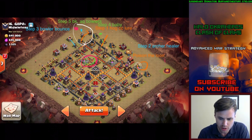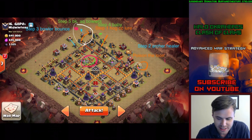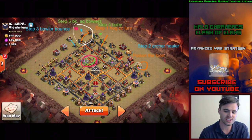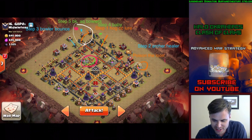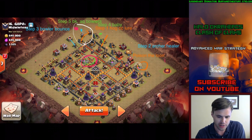This was from Harry - a sketch, but look at this guys, look at the detail. This is what's required to 10v10. Step one: hog to lure the CC. Going to lure it out, and then step two he's going to put the archer healer. Poison the loon as it comes out, do the archer healer trick, and then going to bring in the bowler bounce, the BK, and the baby dragons.